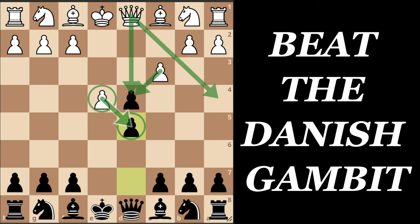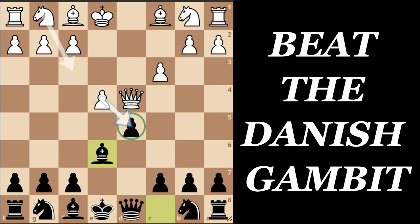The main move for White is to take the pawn on d5, but we will first look at a few different options. For example, if White takes on d4, we play Bishop to e6, defending our pawn. Now if White takes, we simply trade queens, and this is simply an equal position.